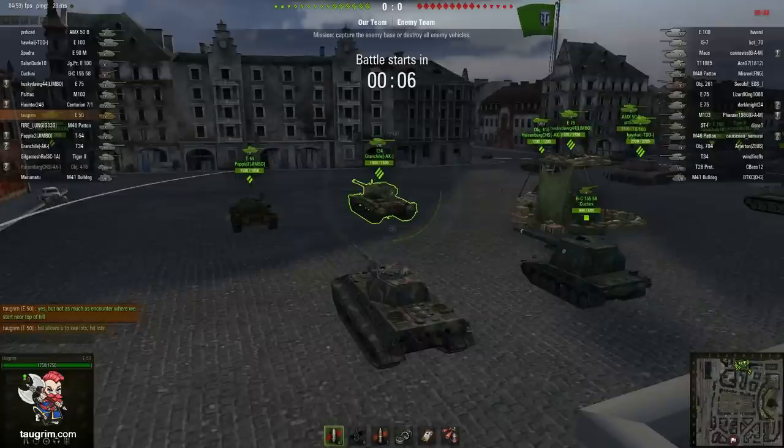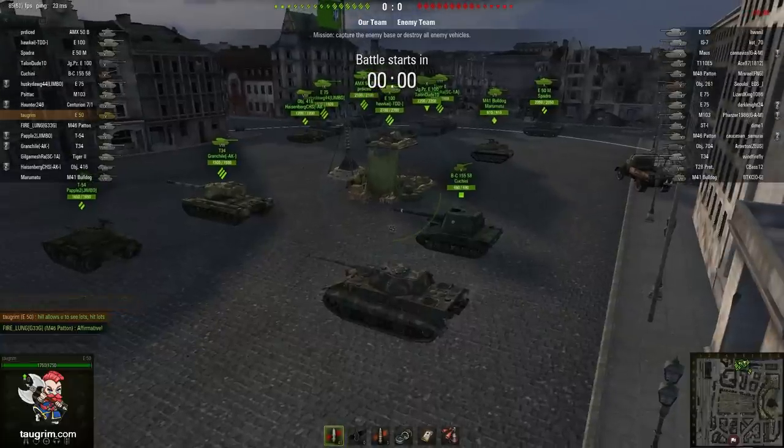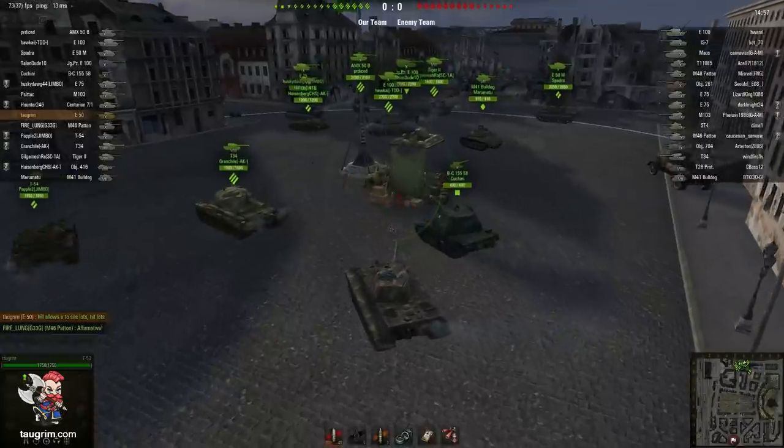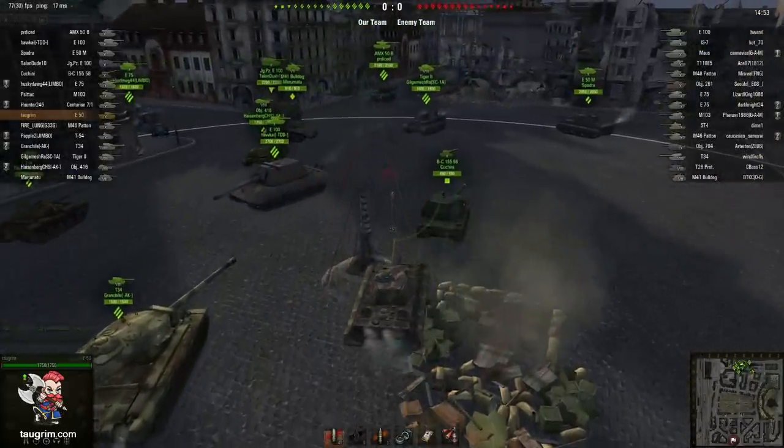When loading in, the first thing I do is look at the composition of both teams. As you can see, the other team has a lot more heavy tanks than us. Not only that, they have tanks that are good at hull down and have strong turrets, so I decide to not go hill.